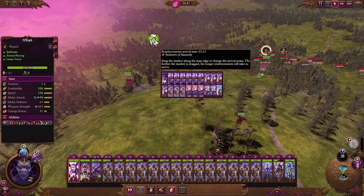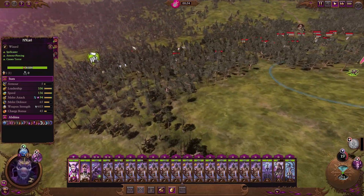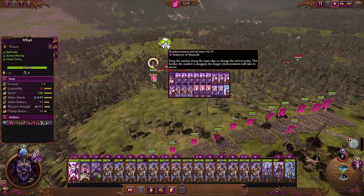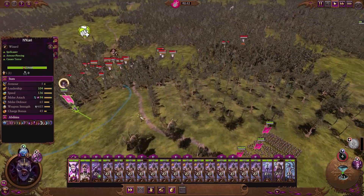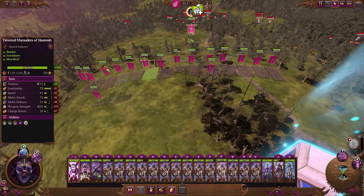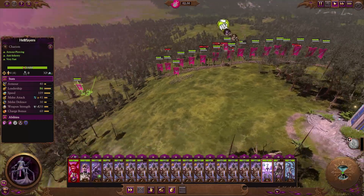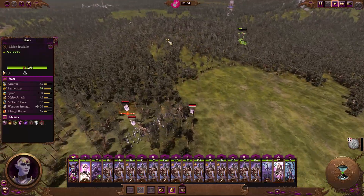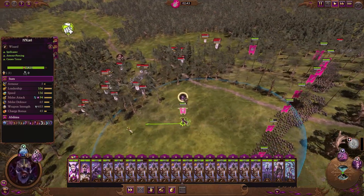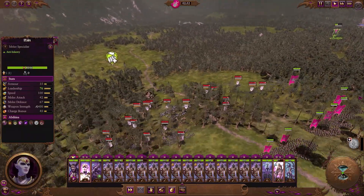We're going to move these reinforcements out for the purposes of delaying. I want them to commit to the fight. As long as there's time left you can always move it back if you want to bring them in at a particular time. So we're going to bring our main line in and send our flankers around. We want to use any units that can do massive anti-infantry damage to harass the back line, and we'll bring all this stuff into the back line as well.